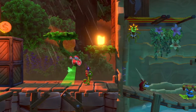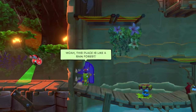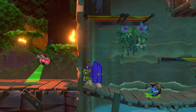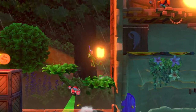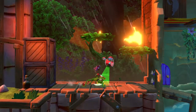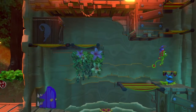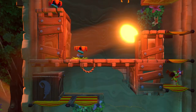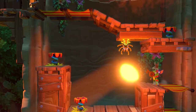The first coin you can see at the top of the screen. Now let's wait for this little enemy and step on his head. Here is a key — let's take the key with us.